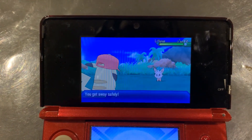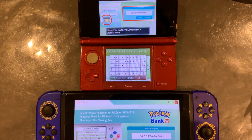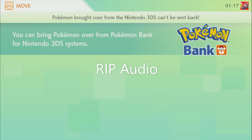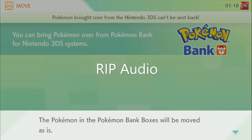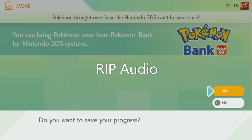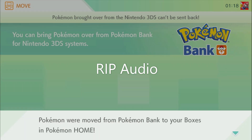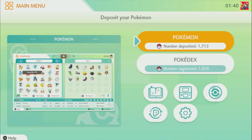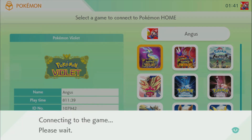Let's see what this looks like sent to the Switch. Okay, so here we are in Pokémon Home. R.I.P. to the audio. But let's send this Pikachu over to our Pokémon Violet game and see it in action.